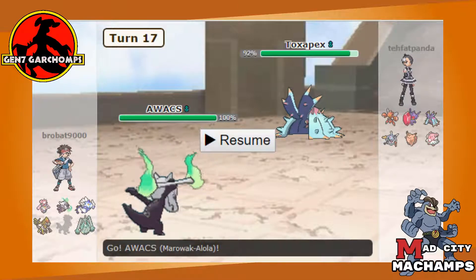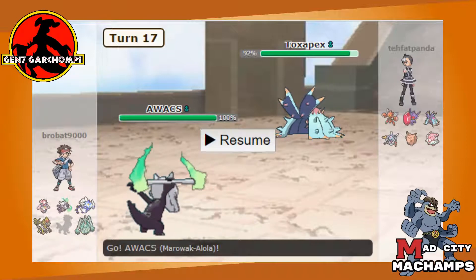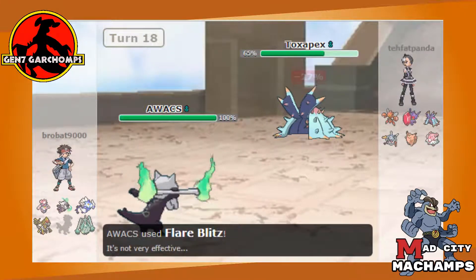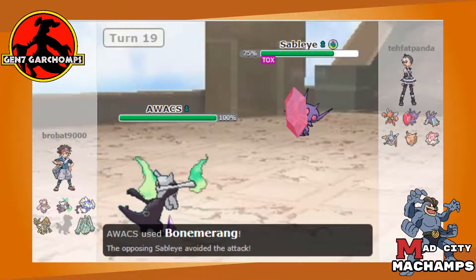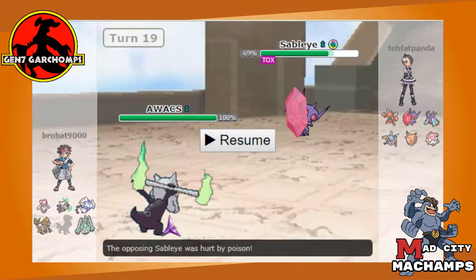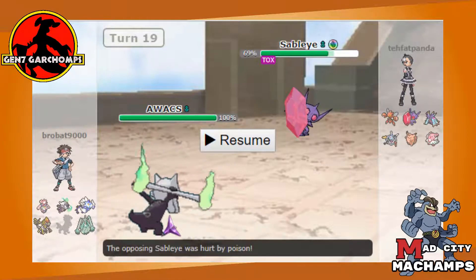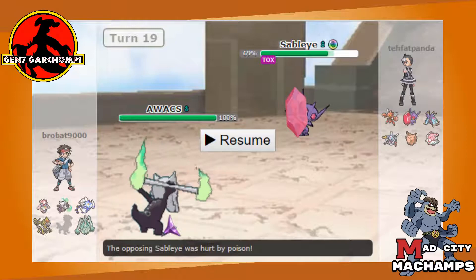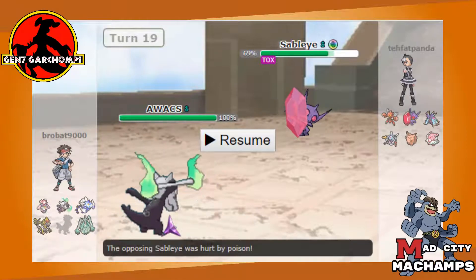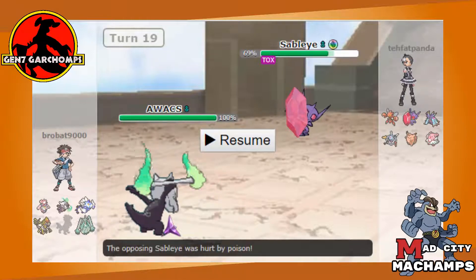With Silvally down, we go right back into Alola Marowak. I expect he'll switch the Toxapex out, so I go for Flare Blitz — but he doesn't switch, instead going for Toxic Spikes, so I fire off Bone Rush and miss the attack. Mega Sableye comes back in — there's no reason not to fire off a Flare Blitz here. Even if it kills my Marowak, this is a roll to kill Sableye. And even if it doesn't kill it, Sableye will die from Toxic damage — if it goes for Recover it dies next turn to an attack. I don't need Marowak if it gets rid of Sableye right now.